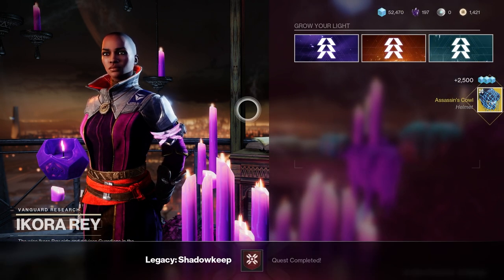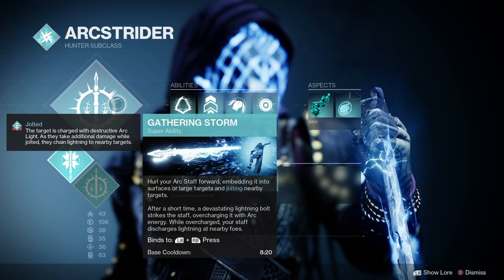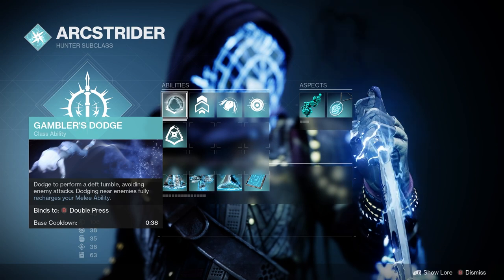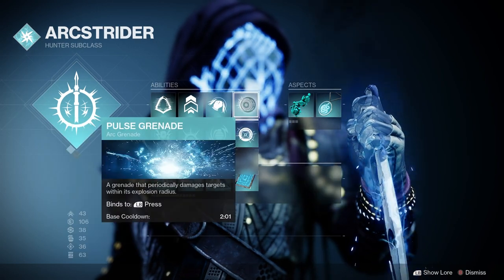For the Arc 3.0 setup, for my Super I'm using Gathering Storm, for my Class Ability I'm using Gambler's Dodge, my Melee I'm using Combination Blow, and for my Grenade I'm using a Pulse Grenade.